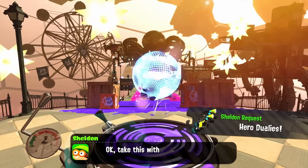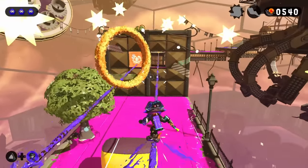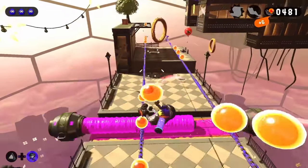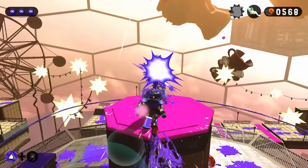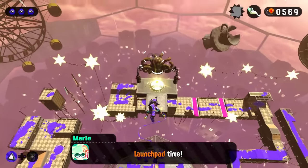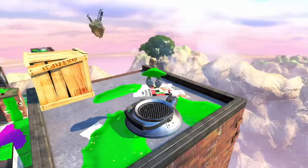Stage 5 introduced the Hero Duelies, a weapon that can perform two dodge rolls — more like two times the chance of rolling off the stage, not like that happened. The stage was quite simple, except for one scare at the very end to the final launch pad, where I almost dodge-rolled off the edge. By some miracle I avoided all their painted spots on that same platform, managing to body-slam the Zapfish and moving on to Stage 6.